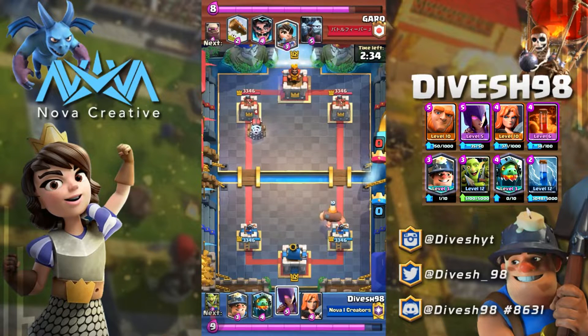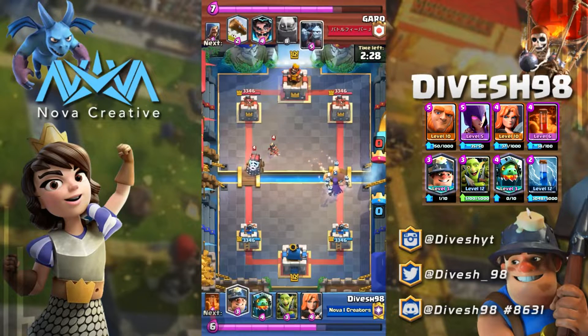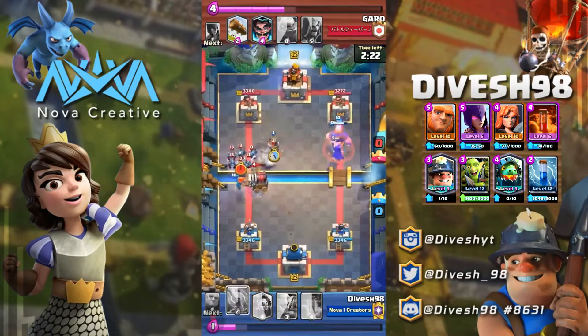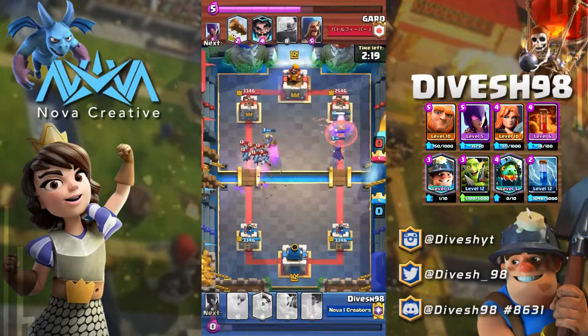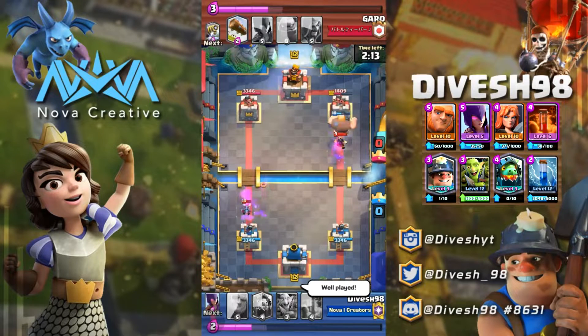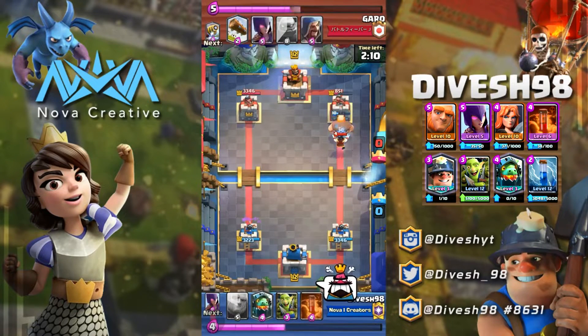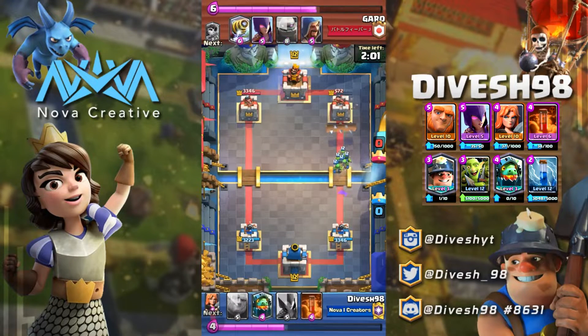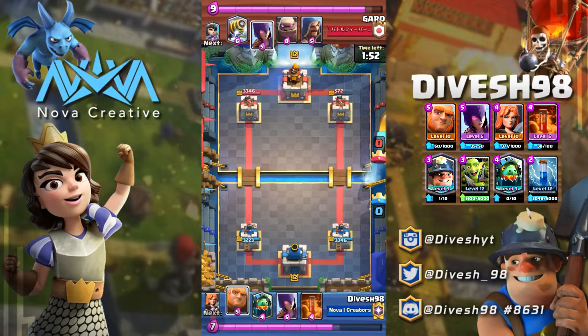About the Goblin Gang — you'll want to use it on split pushes at times and on rushes with your Miner when your opponent wastes their spells. You can also use the Goblin Gang to distract things like the Sparky you're seeing on screen, and Inferno Dragons, Inferno Towers — you name it. It's a very versatile card that can help distract single-target units, deal with air-targeting units, and bait out spells.